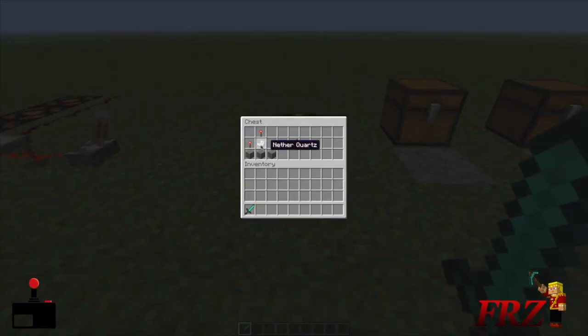Here's the crafting recipe. You need nether quartz in the middle, a redstone torch on top, one on the left and right hand side, and stone along the very bottom. That gives you a redstone comparator.